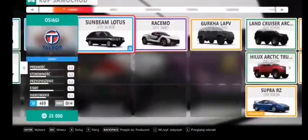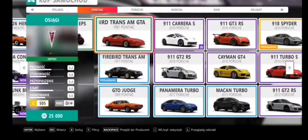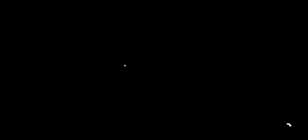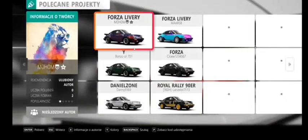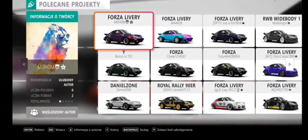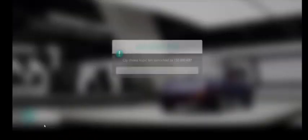We're interested in the Porsche 911 Turbo 3.3 from 1982 — this one here. You're going to want to buy this vehicle; it should cost 150,000 credits. I can obviously afford it, but for people who can't, do some races or sell a car just to get 150k. There we go — 150,000 credits, buying this now.